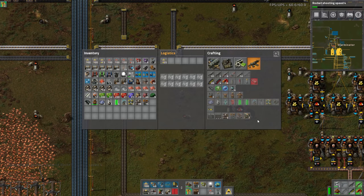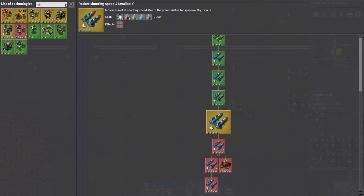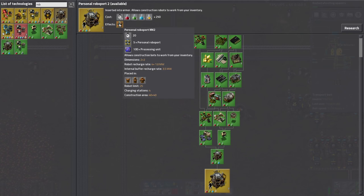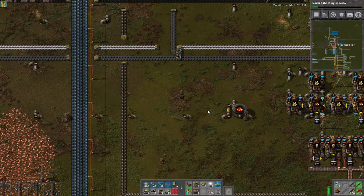The Mark 2 roboports, which we haven't unlocked yet, support 25 robots each, so two of them gives you 50 robots and eight charging stations with a much larger construction area. Some people prefer super crazy build suits with four or five roboports, but for doing stuff around the base or building rails, two would probably be sufficient.